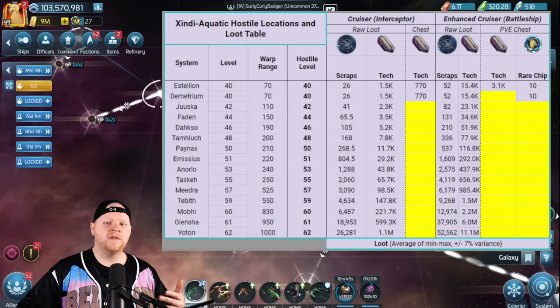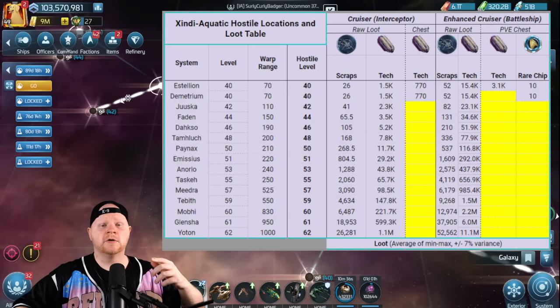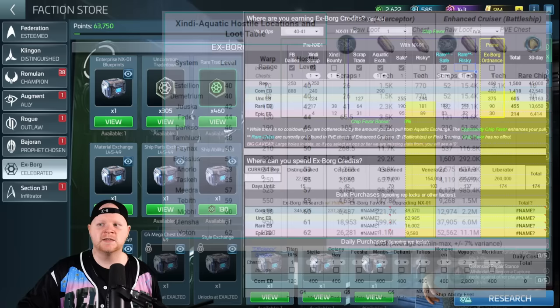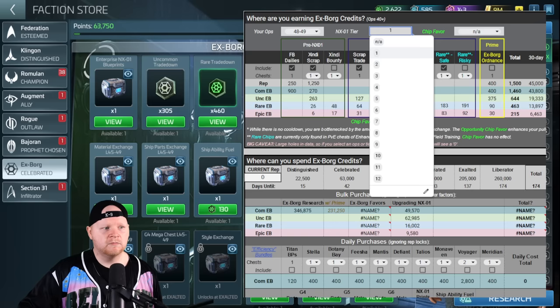As far as crewing: the aquatic hostile has the same setup as the Zindi reptilian, so you don't want to run critical builds if you haven't unlocked the critical damage floor flavor. Don't run Hugh and B'Elanna Torres belowdecks, don't run Khan on your ship — you need to unlock the critical damage floor and max it out. But before that, getting the Enterprise is big. The biggest reason I say the Enterprise is important is going back to the calculator — I'm switching to my account as a level 49.